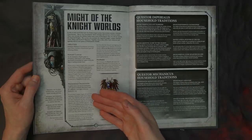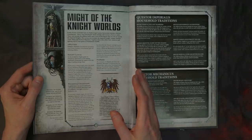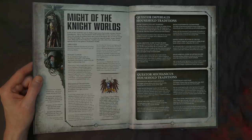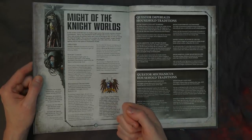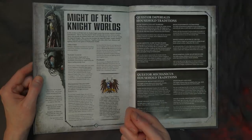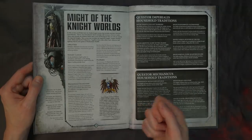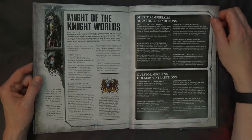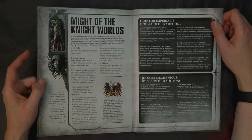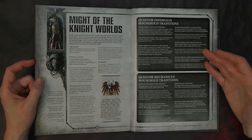You can definitely take an auxiliary detachment, field your knight, play a stratagem we're going to talk about to become a character, and get a warlord trait — which is pretty neat. But you're not going to get that household benefit, and there are nine of them and they're all pretty good in their own right. We're going to talk about the top three — if you heard the podcast you probably already know them.